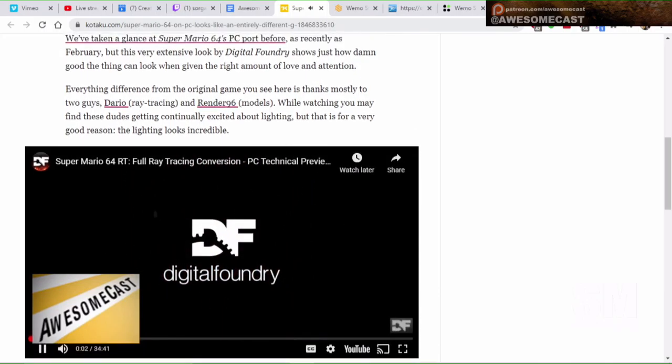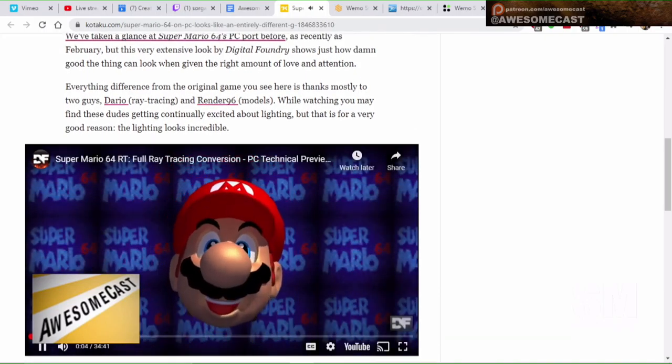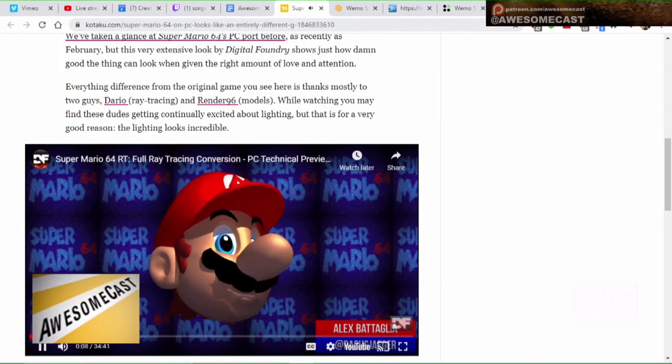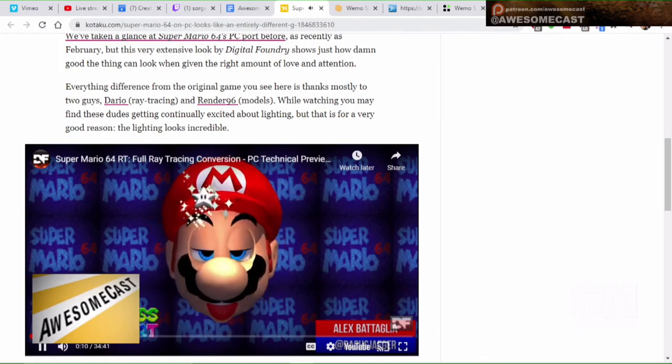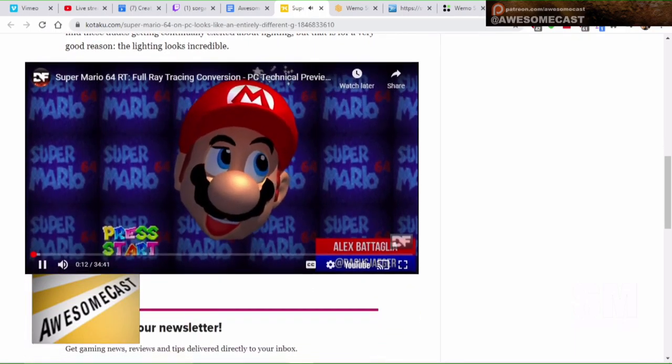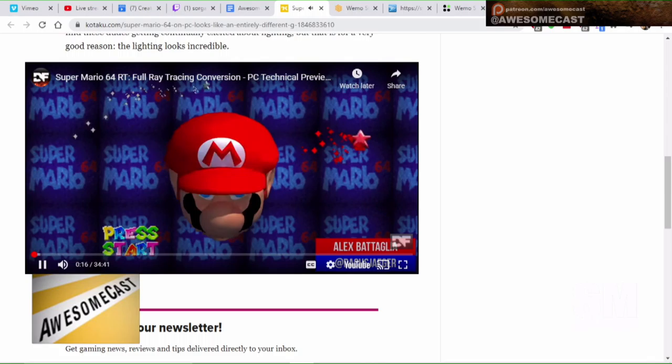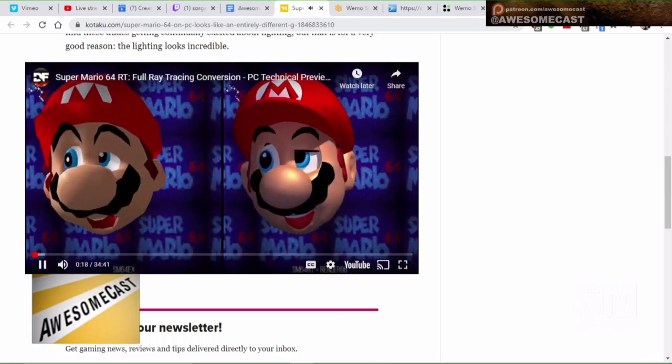They've taken the original and redone the mapping and everything. They've added ray tracing to this. They're using the Render 96 models, and you see a lot of the dynamic lighting. They've updated Mario a little bit as well.